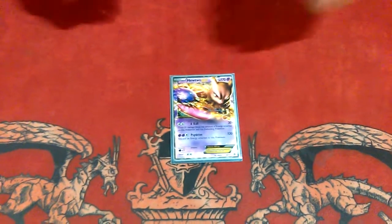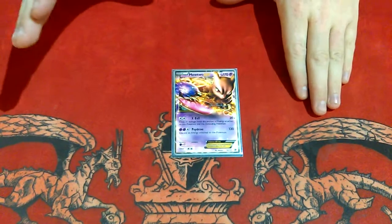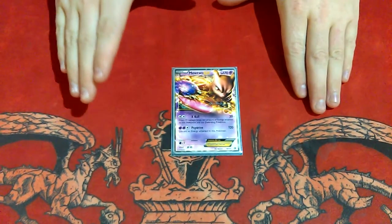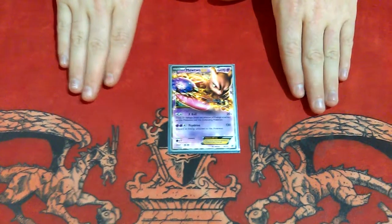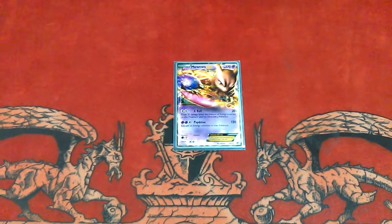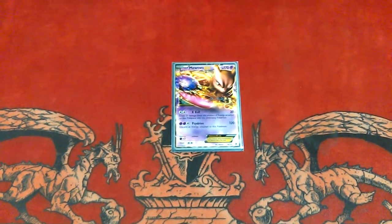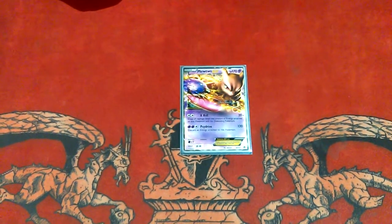And that does it for my EX tech build. Like I said, any deck that is anti-EX in any way will pretty much shut this deck down faster than a Feraligatr-Seismitoad law. Play at your own risk, but it is extremely fun to play. This has been HyperLibrarian, signing out — don't forget the sparkle.